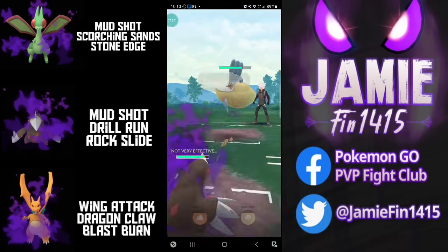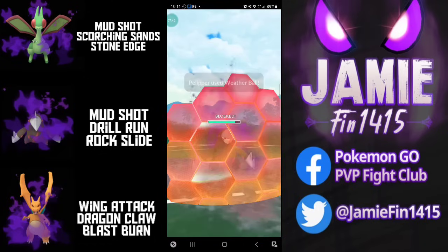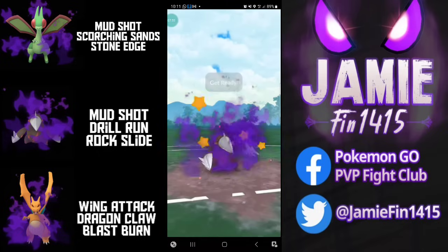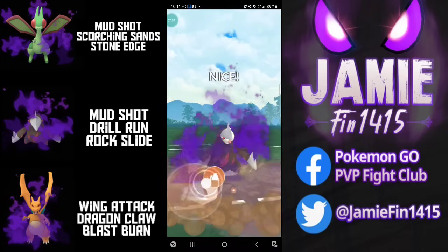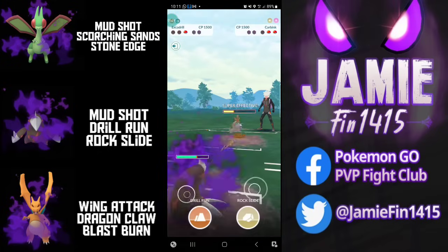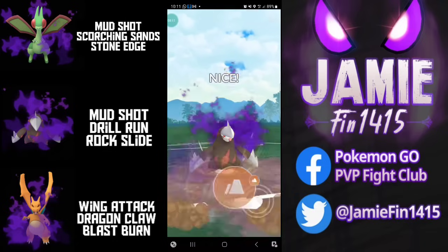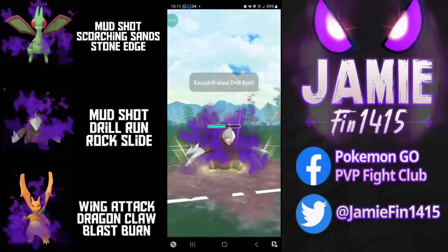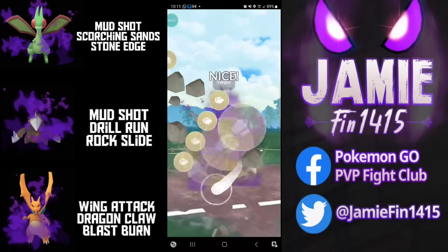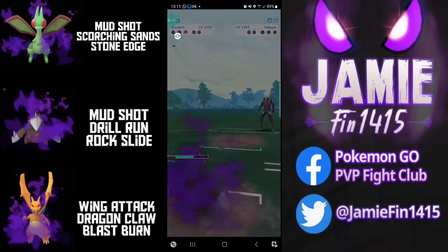Weather Ball would hit us for super effective, but likewise a Rock Slide will pretty much one-shot with the Wing Attack damage Pelipper has already taken. The opponent farms up, tries their luck making a catch onto stinky binky — Pyro's like nah, shows great composure, holds his energy, fires off the Drill Run. Drill Run gets the opponent low, we then double up on charge moves: one Drill Run for that stupid butt plug and one Rock Slide for the returning Pelipper. And this time it's going to be Excadrill sweeping the back line — GGs and thanks for playing.